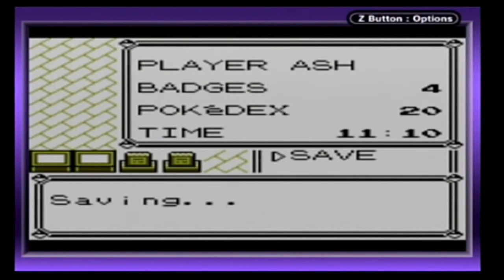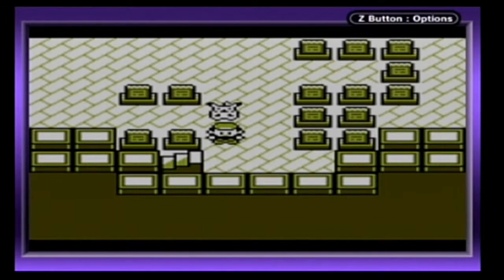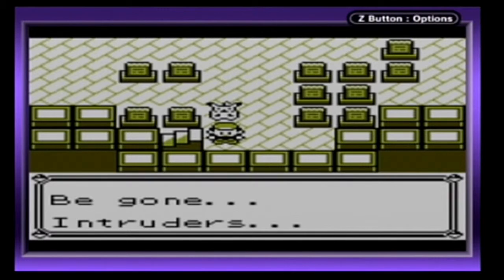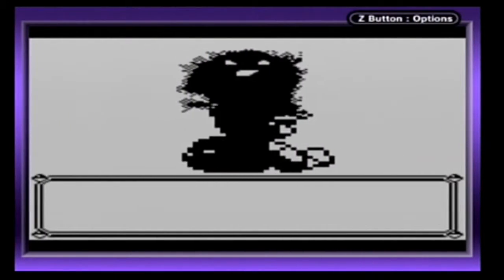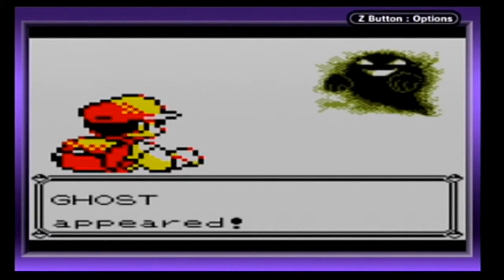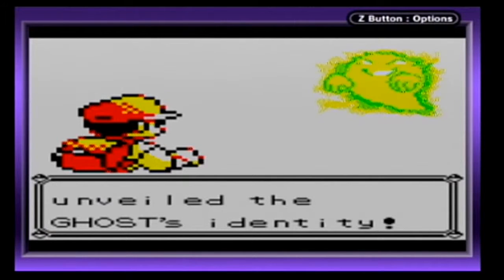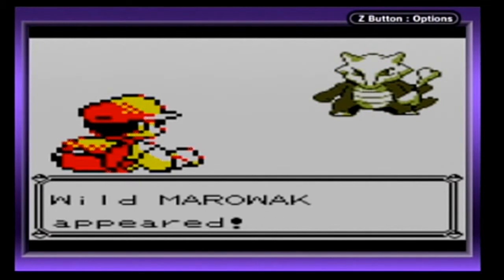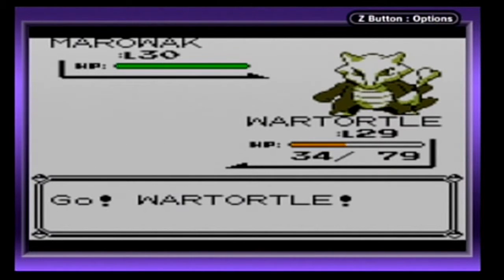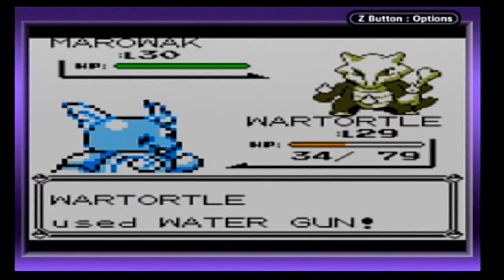Why am I saving it right here, you might ask? An invisible Pokémon — a ghost appeared. The Silph Scope unveiled the ghost's identity: Wild Marowak appeared. It is the Marowak, the mother Marowak of the Pokémon Tower, Level 30. That's going to be a pretty tough Pokémon to deal with.